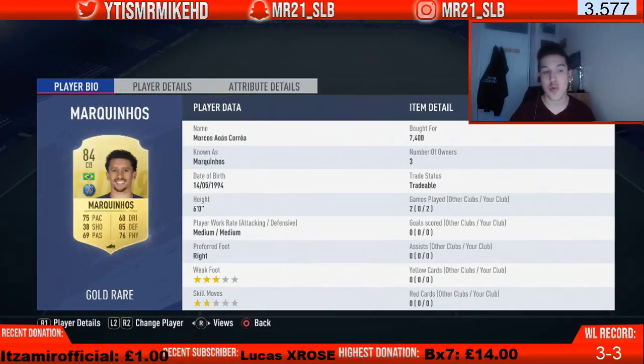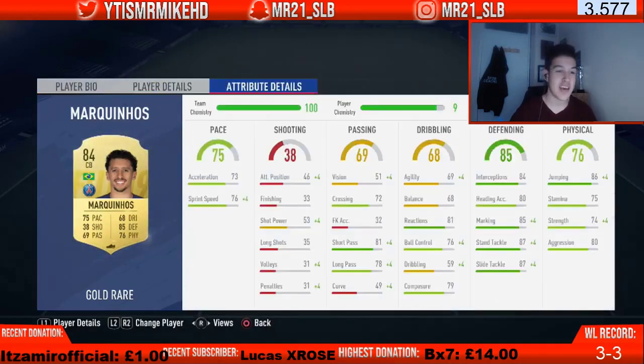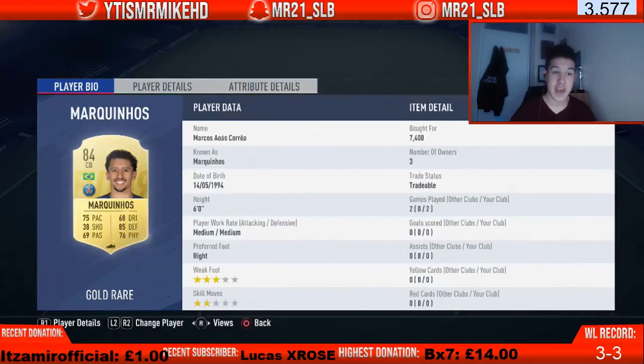The first center back is PS3 Brazilian center back Marquinhos, linking with Buffon — only cost 7,400 coins. Six foot, medium-medium work rates, three-star weak foot, two-star skill moves. He's got 75 pace so he's a fast center back, and 85 defending, 76 physical. For 7.5k you can't get much better — he's OP, simple as.